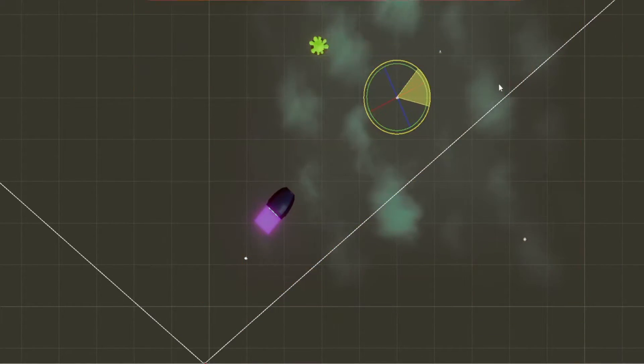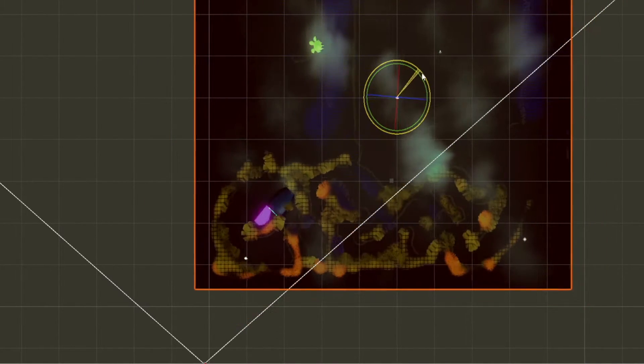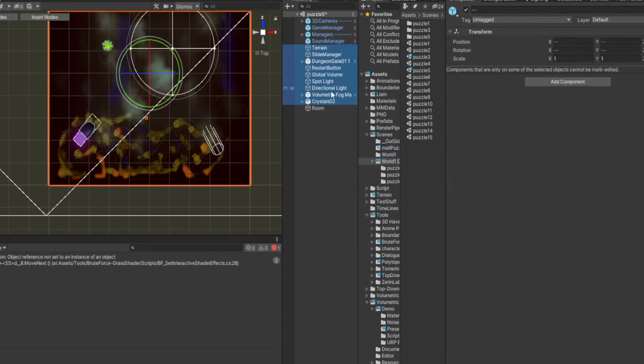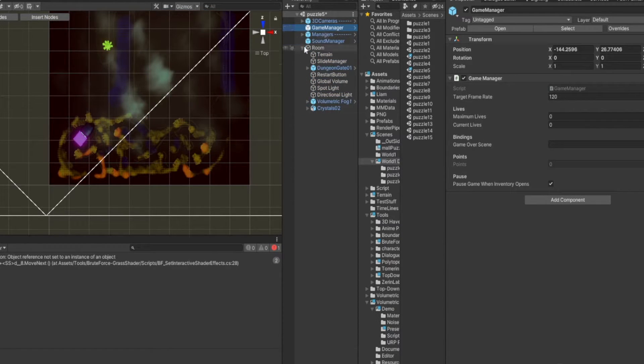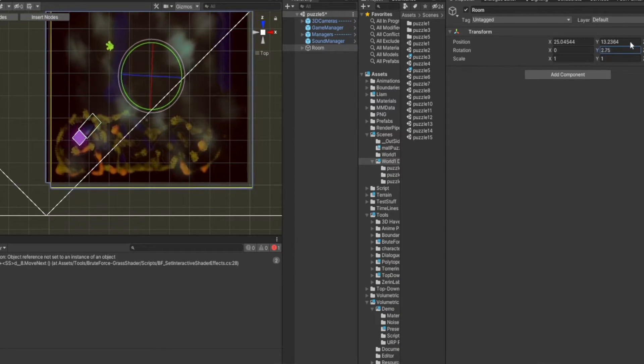That doesn't actually work — the terrain does not rotate. So I thought I'm going to outsmart Unity: I'll put all of these components into a game object and then re-rotate the game object. Genius! No. Also doesn't work.